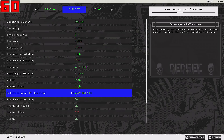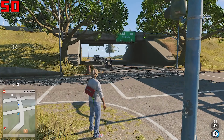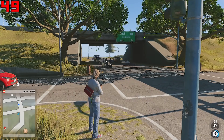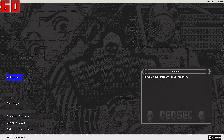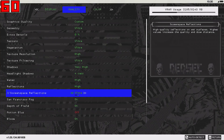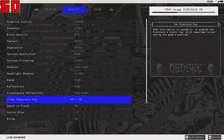Screen space reflections is another option that causes a performance decrease of about 5 FPS. If I turn this to ultra, I'm at 49-50 frames per second, so I'd rather not use it at ultra to avoid lower performance. I'm setting this to very high.